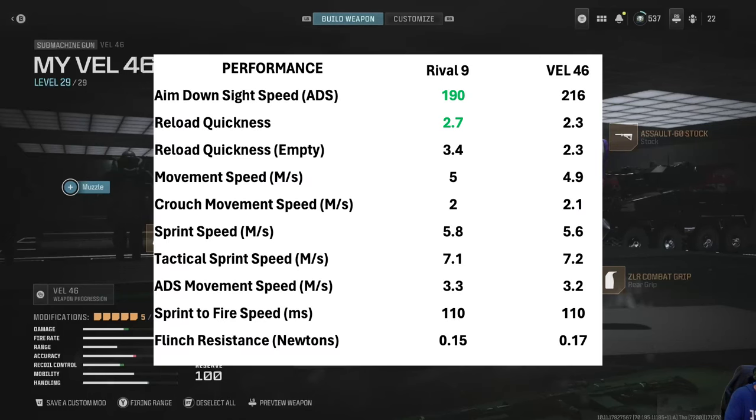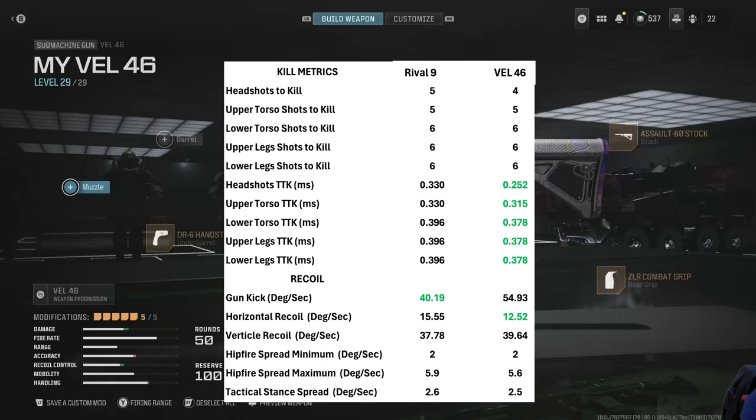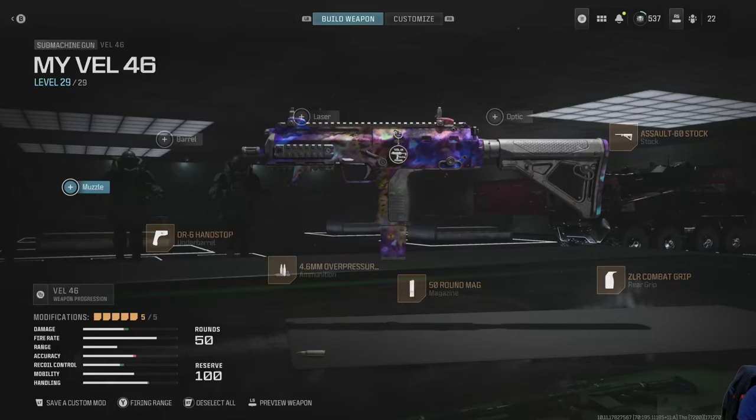The aim down sight speed is kind of slow but very close to the Rival 9. Reload quickness — I gave that to the Rival 9, but actually the VEL 46 wins that one, both empty and partially empty. Movement speed is about the same, and the rest of it is close. Looking at kill metrics, you can get a four-shot headshot kill with the VEL 46. When you look at time to kill, the VEL 46 wins out everywhere in the effective damage range. Gun kick is where the Rival 9 has a slight advantage, but the VEL 46 has a slight advantage on recoil; horizontal and vertical are about the same. Hip fires are very close to each other.